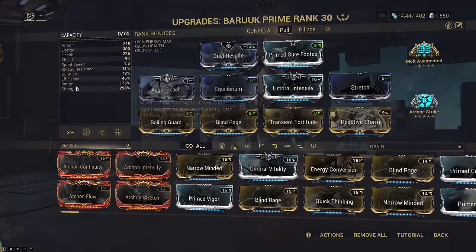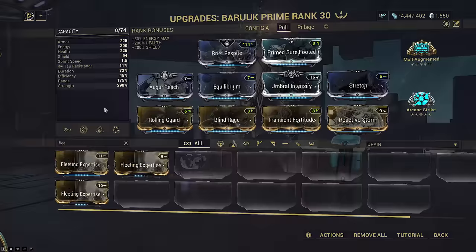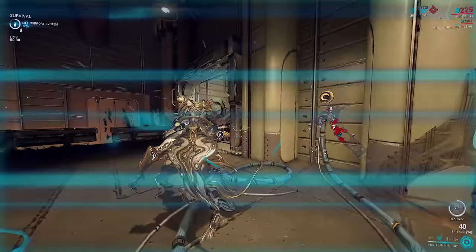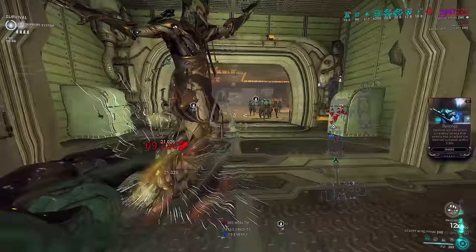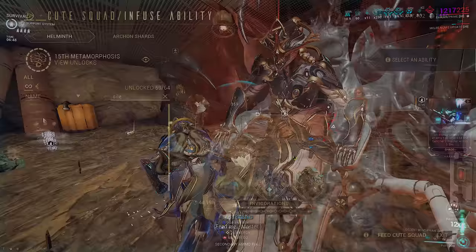Thus, all three abilities on this build are capable of crowd controlling and keeping you alive. We also have Rolling Guard to get rid of status effects that can erode his 94 shields — it's also handy for iframes against Violence, nullifying our Desert Storm. Since we aren't bringing Silence today, Equilibrium is all we need to sustain energy, since Desert Wind costs no energy and Baruch kills enemies so fast you don't need to recast your three that often. We modded 175% range. The 73% duration on this build — the only purpose of low duration is to spam Lull as fast as possible to reduce restraint, and any Baruch at 100% duration or lower can use Lull perfectly fine.